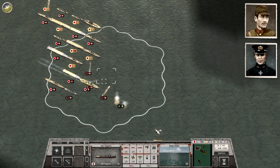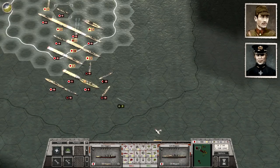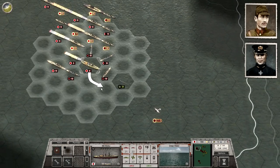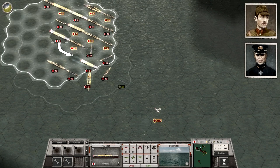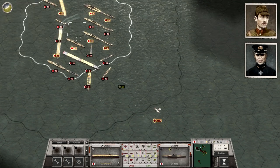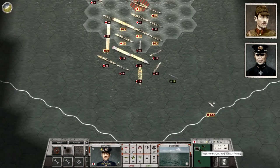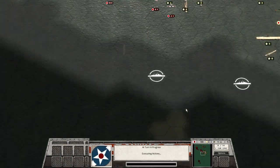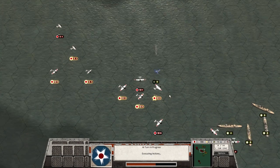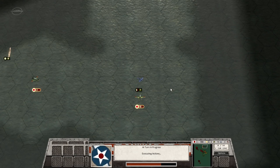Interestingly, this game does a very good job with the reconnaissance element — trying to feel out and find where your enemy is. I think that would be a very nice feature for multiplayer, which maybe I'll try. It would have to be a randomized map and a random battle though, because with historical battles it's just too easy to know where people are, even with a quick Wikipedia search.